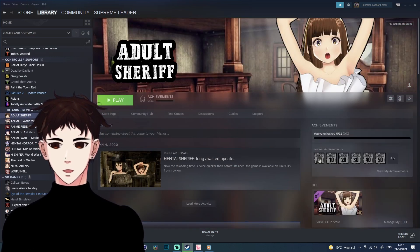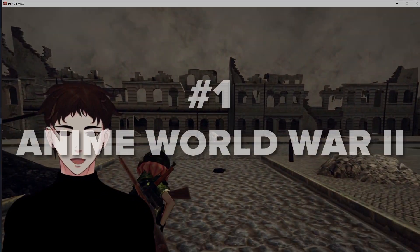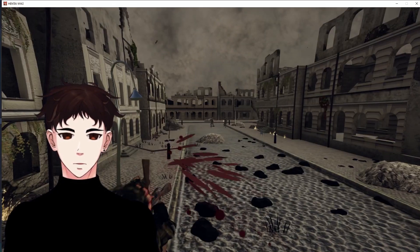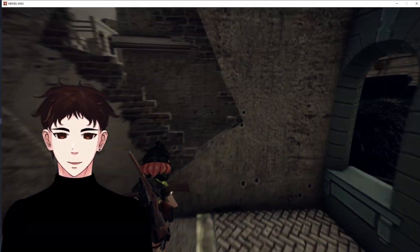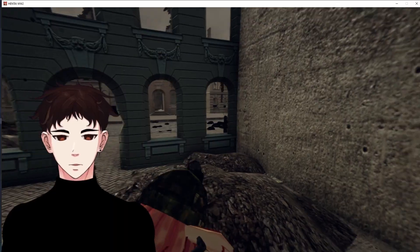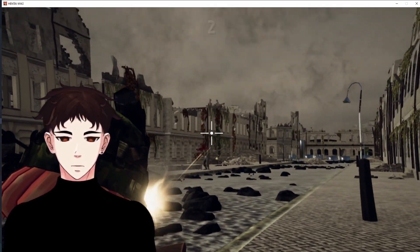We're gonna review every single one of these games, or at least the ones I can be bothered to check. So we're gonna review anime World War II. We flank over here, right? We see the soldiers over there — wait, what? Oh shit, okay, we got flanked by the soldiers. So we get some cover, we're gonna bring out a shotgun — oh, that's a musket I think. There you go, we got a shotgun. This game is very tactical, it requires a lot of cover and understanding of mechanics.